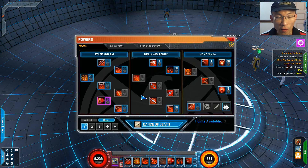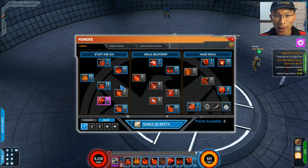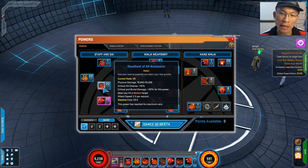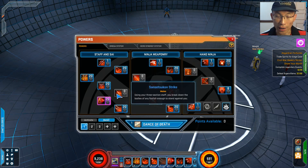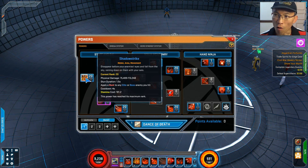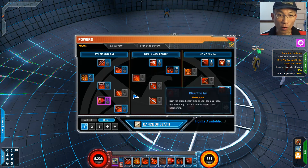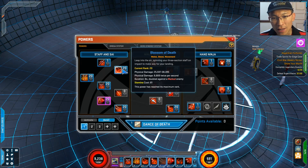Onto the build — for the melee, bleed, and stealth configuration. It should come as no surprise that a lot of the good powers come from the Staff side, which is the first three. For the spender, between Deadliest of All Assassins and Sunset Sai Strike, I would strongly recommend Deadliest of All Assassins — it hits a lot harder than the other one, although the other one does increase attack speed against marked targets. For the layers, I strongly recommend Shadow Strike if you want to apply marks to elites or bosses, and Leap from the Shadow to spread the mark. Don't forget Blossom of Death — the one with the bleed. This is my new favorite.